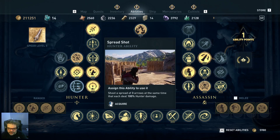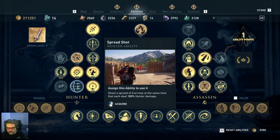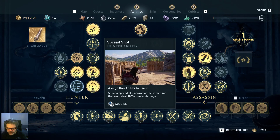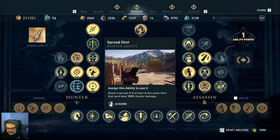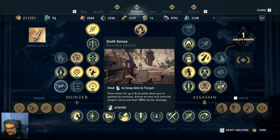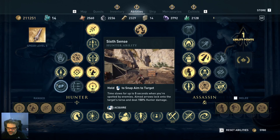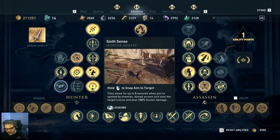Spread Shot is similar to Multi-shot — Multi-shot sends arrows to independent targets, but Spread Shot just fans out in a range. I've never added it; I don't see much use for it since you rarely have multiple people standing in the same spot. It might be useful against legendary animals where you need a bow to do triple damage, and upgrading it would add more arrows.